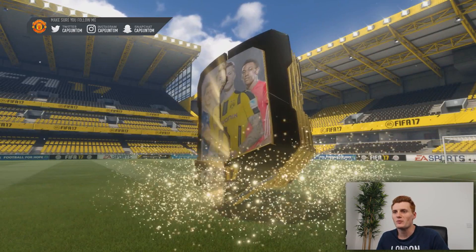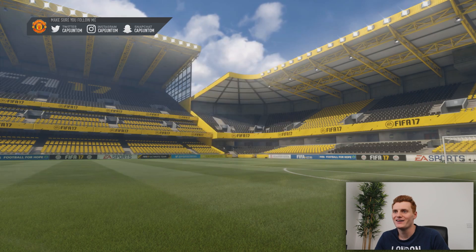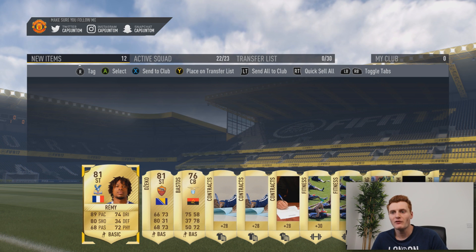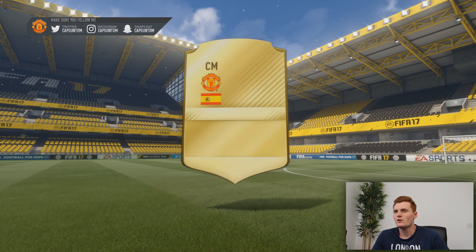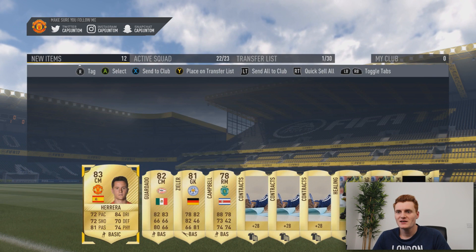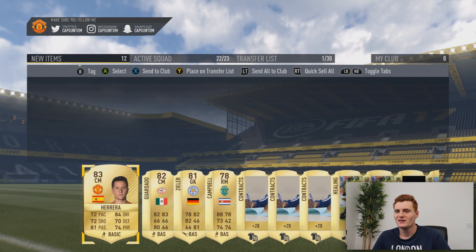Still waiting for an 84-plus rated player — and I've still not got it. We've got Dzeko. This is looking pretty bad so far, but we've also got Remy. Okay, that's our best player so far — Remy is the one to beat now. We get Ander Herrera, decent player — very decent player, I think maybe one of the best players ever. Guardado as well, not bad. The triple stat on that card — I don't mind that. It's not the worst pack.